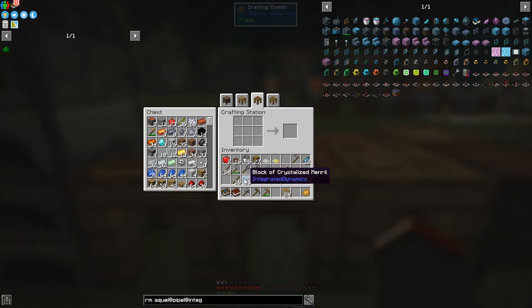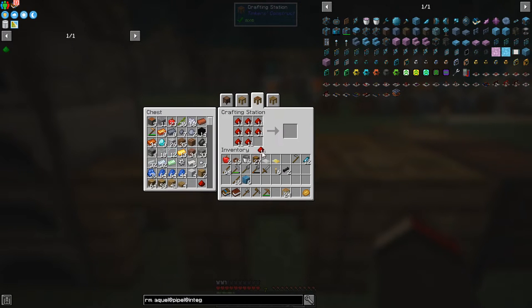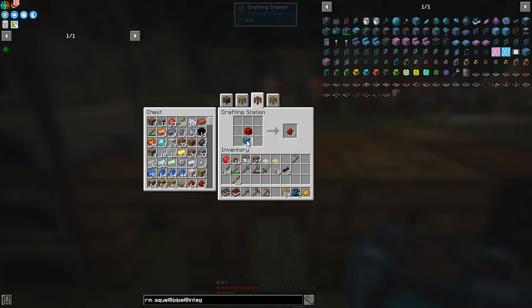Before that, we need some redstone blocks. Let's go back over here — we need three of these. So we've got three of those. We need that plus that, half of those there, and then we haven't got quite enough — I need six more. It actually takes quite a lot of effort to get these things. So we've got two batteries.